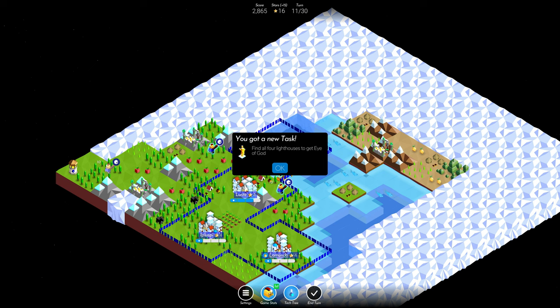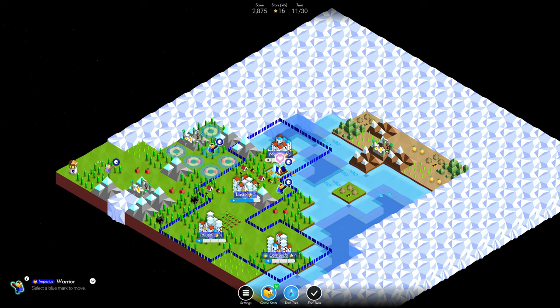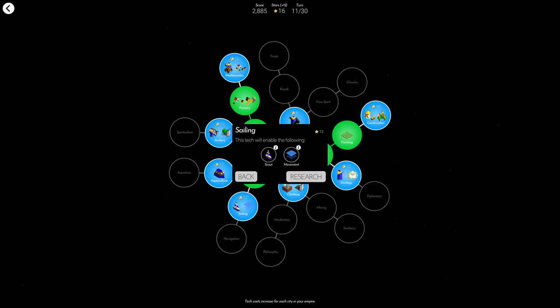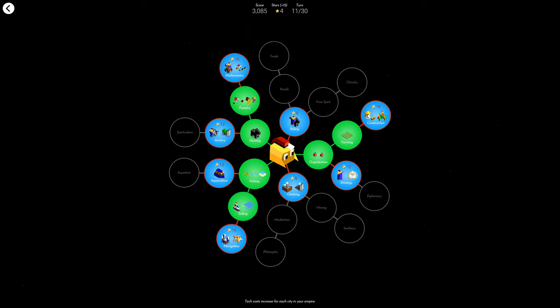Find all four lighthouses to get the Eye of God - I've never actually done that before, on my previous game I only got to two. This guy is going to come here, the boat is going to go there because I want to try and get this as well. I'd rather go into research - archery, mathematics, aquaculture, sailing, construction. Now I need help on where I go with this. Your thoughts on this will be greatly appreciated, because I'm not sure before I start going into the hard and extreme levels.